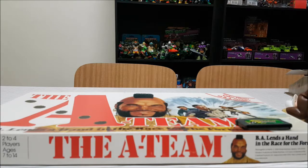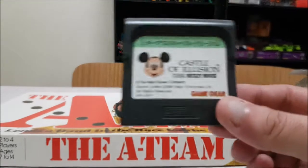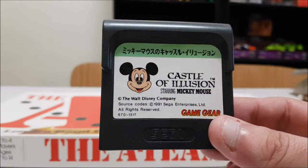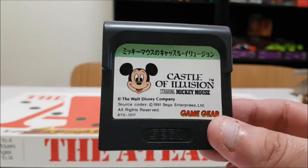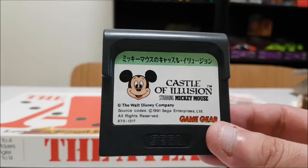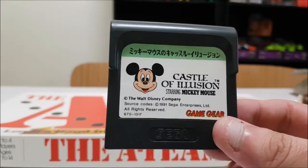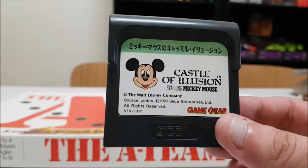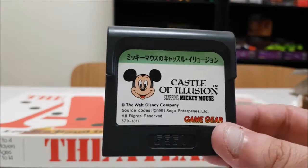This one's definitely going in my collection. If you watched the last episode you would have seen that I picked up a bunch of Disney Game Gear games including Aladdin, Deep Duck Trouble, and Land of Illusion. Now I have the classic Castle of Illusion for Game Gear. It's a Japanese copy, but it doesn't really matter because you don't read too much in it. This cost me about $12.